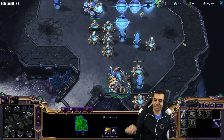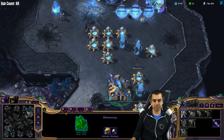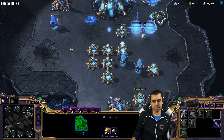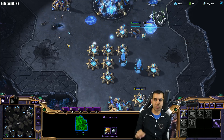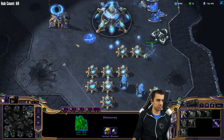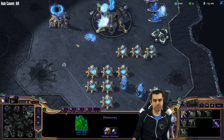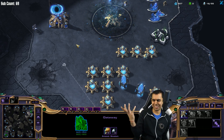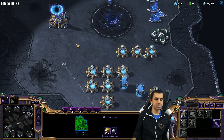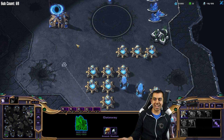Set hotkey 3. Set hotkey 3. Set rally point. Set rally point. Build zealot. Build zealot. Build zealot. Build zealot. Build a goddamn fucking zealot!